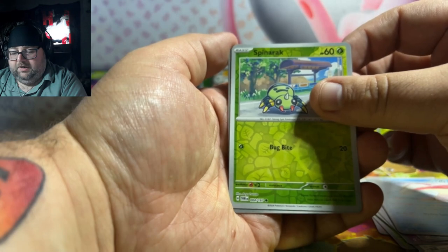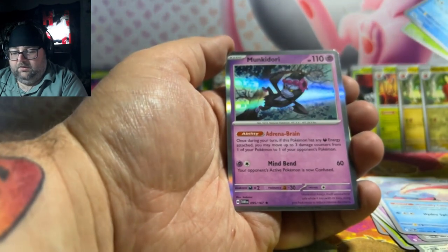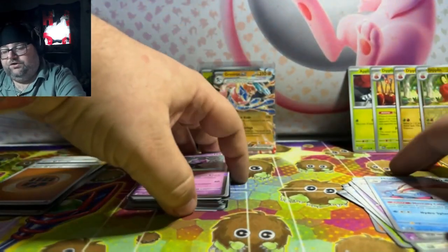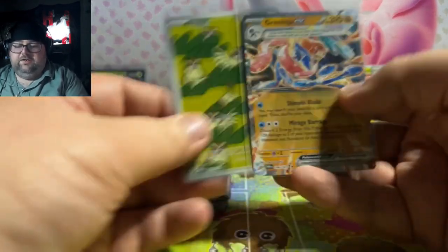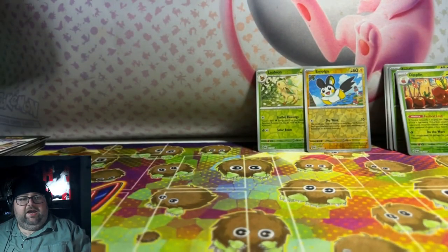Spinarak. Come on. Polliwag. Come on. Oh! Hey, you know what? This actually has playability potential — that's not a bad holo. Unfortunately the Iron Leaves 10 kind of busted on us, but Shadow Killer in his first 10 pulled a Pidgey and a Greninja. I had to put cute Pokemon up.